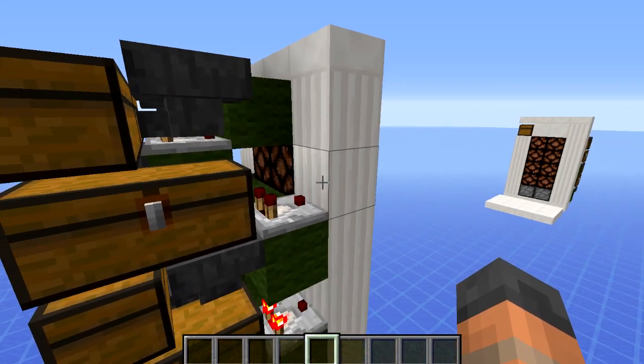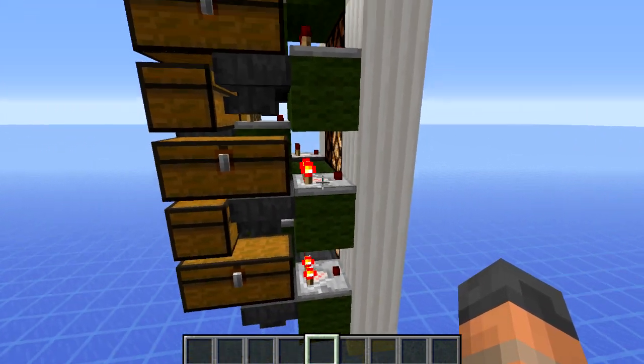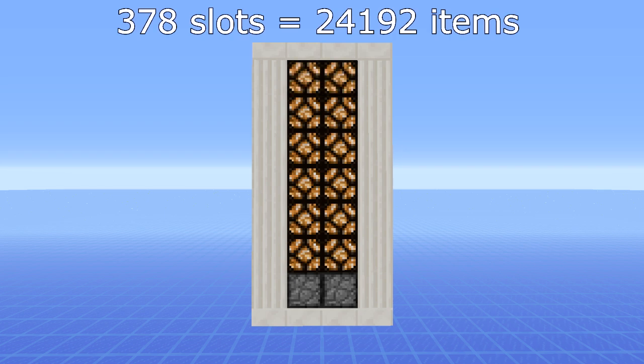All lamps are powered indirectly, meaning you can stack this design side by side without any issues. The first lamp will turn on when there are more than 24 slots of storage space filled, and each lamp after that will turn on when 59 inventory slots have been filled. This means a storage silo of this size can hold 24,192 items when it's full.